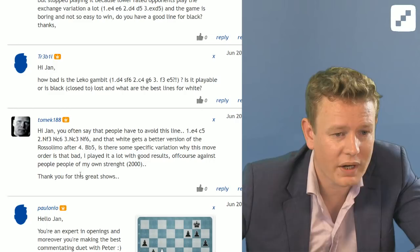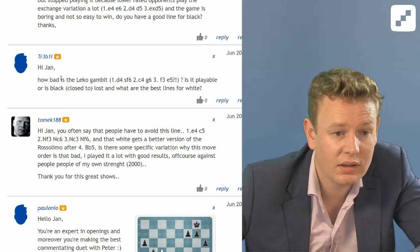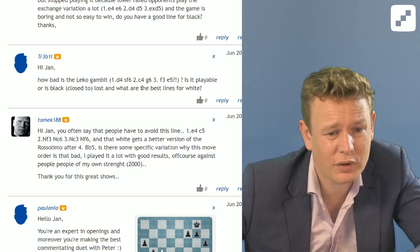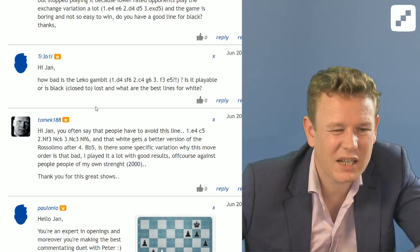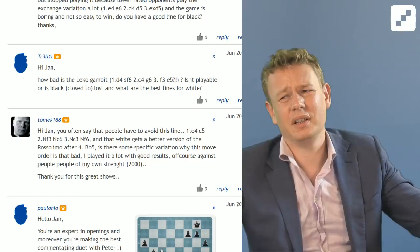TR3B1L — I hope he's not asking for trouble — is asking: Hi Jan, how bad is the Leico Gambit: d4 Nf6 c4 g6 f3 e5? Is it playable, or is black close to lost? And what are the best lines for white? No, it's bad. Leico played it at some point in the 90s, but when we were doing commentary in Baden-Baden he mentioned that it's not really working for black. Don't do it, and I will even tell you why.